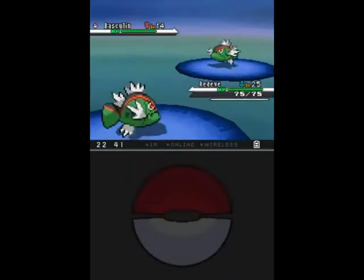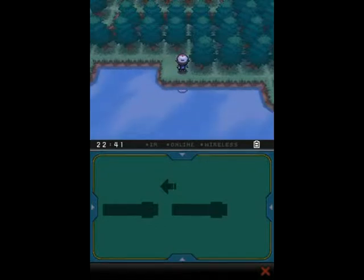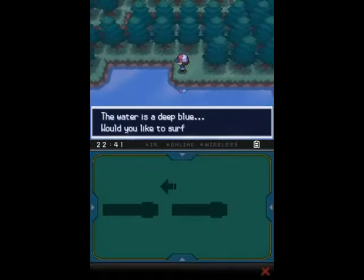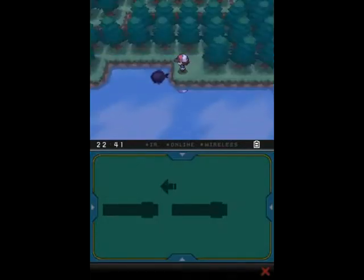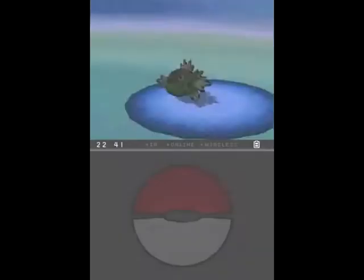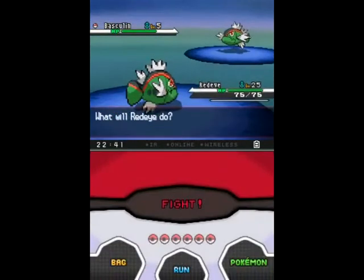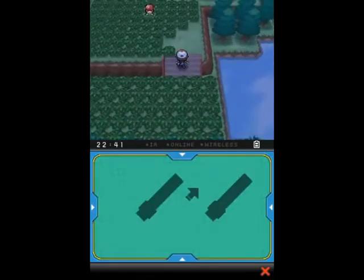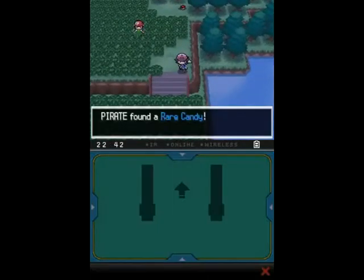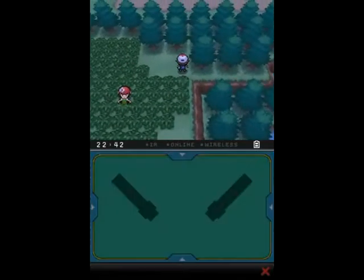If you see a dark patch of water, it's the water's equivalent of rustling grass. Dark water patches actually have two encounter lists — one if you surf into them, and another if you fish on them. Basculin comes in two forms: one colour is more common in Black, and the other is more common in White, but the other colour can be found in dark water. The two forms do have different abilities in the sequels — they fixed that. Oh great, another Rare Candy — that is really useful.